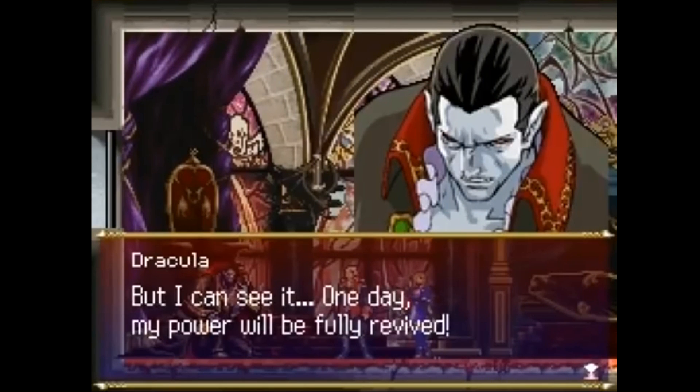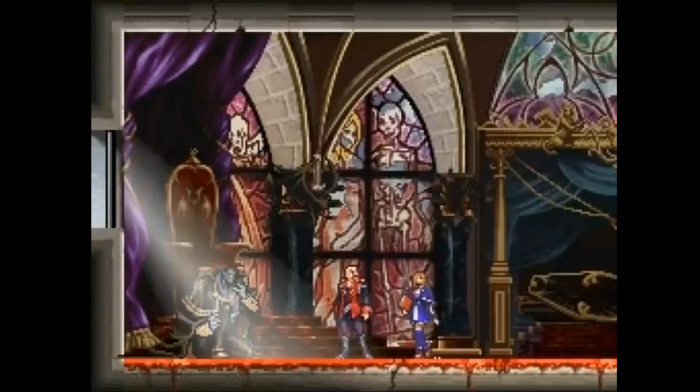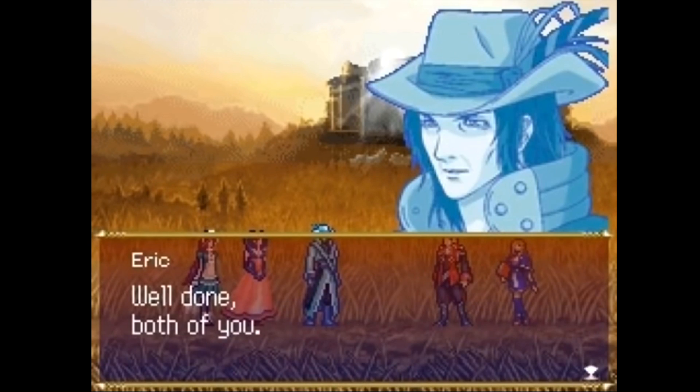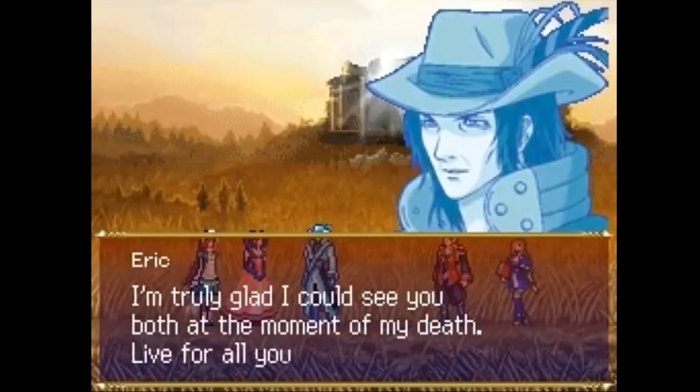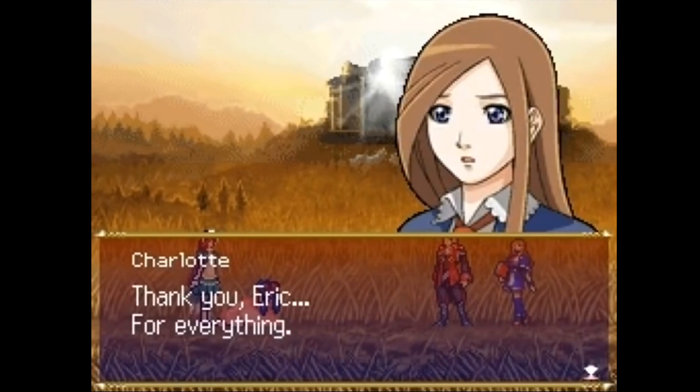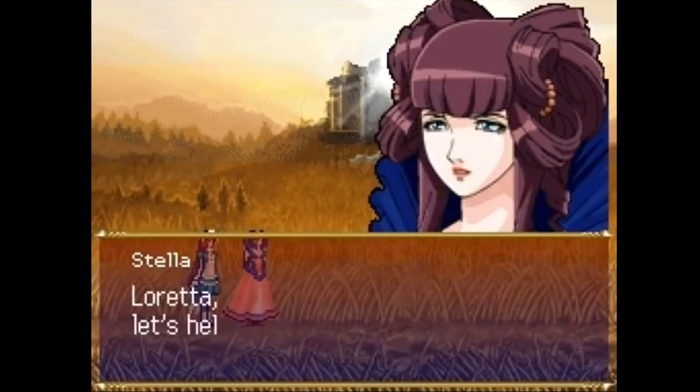As the game ends, the sun rises on a new day as the group watches Castlevania crumble from a distance. Eric congratulates them on a job well done and tells his daughters he's glad he could see them again, telling them to live their best life now before passing on. Charlotte thanks him for his mentorship, and after the sisters grieve for their father, the girls promise to get stronger and help the hunters going forward.